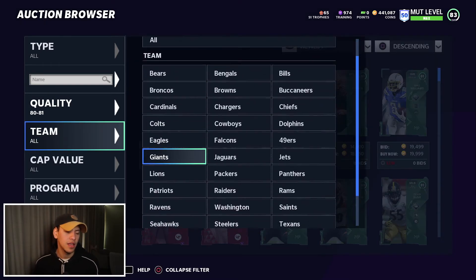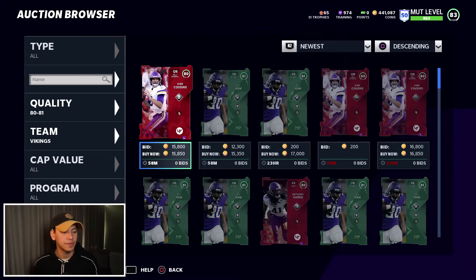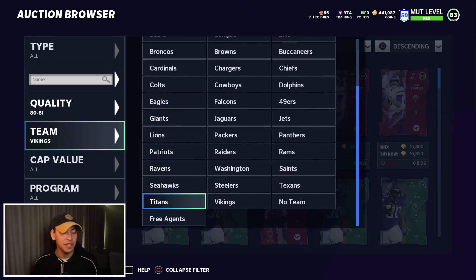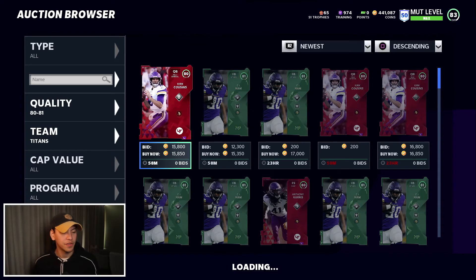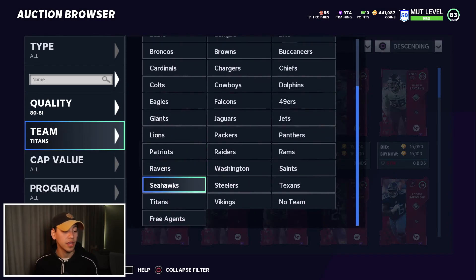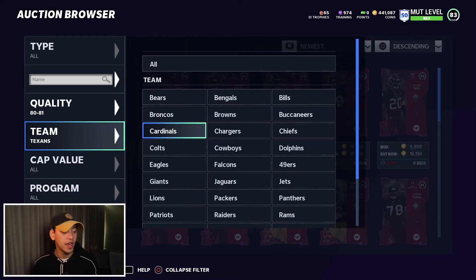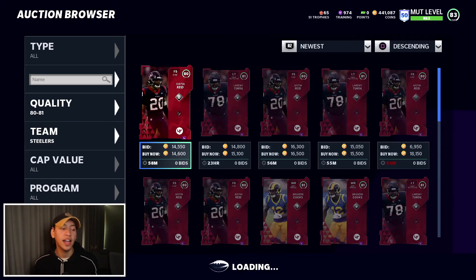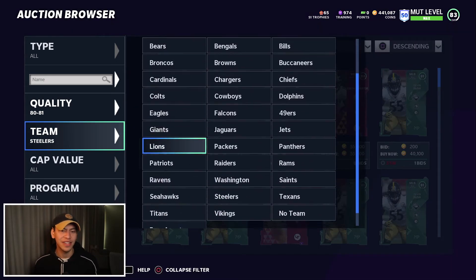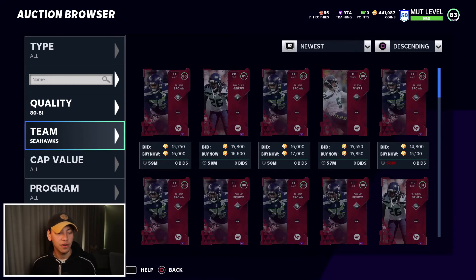Filtering by position is a good way to find cards with pretty good value. The other way I like to do it is to go by teams. I like going down to the bottom of the list and then working my way back up. We're getting short times — 58 minutes isn't too bad, we want to be seeing 59 minutes. Let's move over to the Titans: 16k, 15,350 — this is what we want to be seeing.